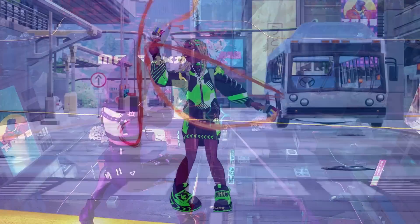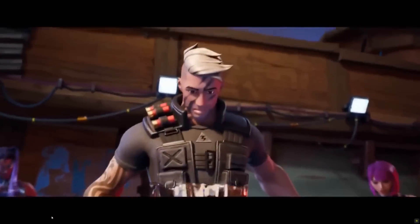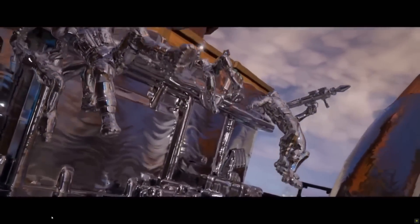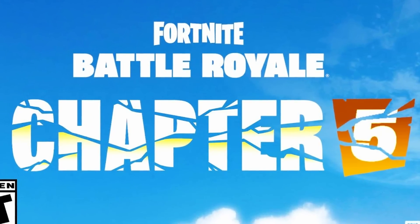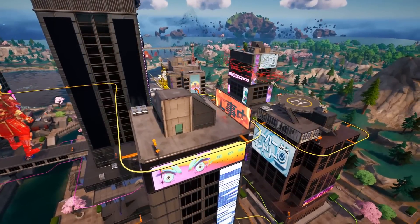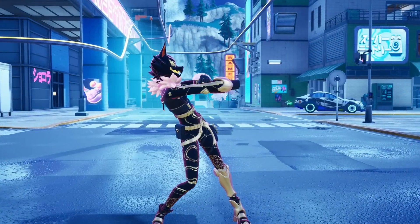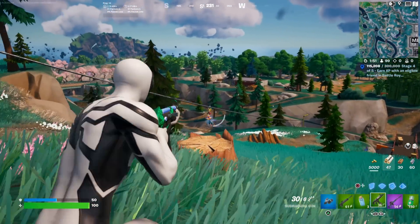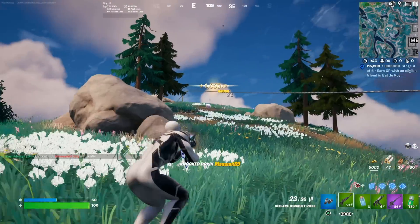There have also been major leaks about the very end of Chapter 4. It looks like Epic Games are already working on the end live event for the Chapter 4 island, which is currently scheduled to happen on November 30th, meaning we should be getting the release of Fortnite Chapter 5 most likely on December 1st. We're getting a brand new Fortnite map every single year, which is pretty crazy to think about.